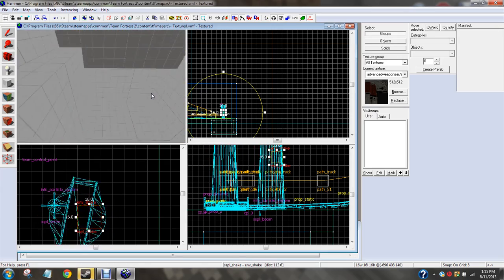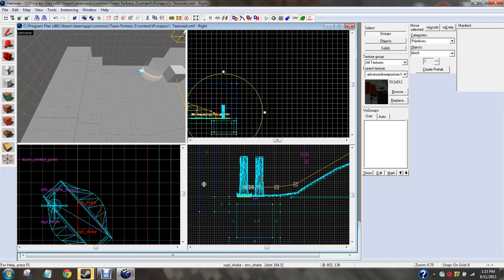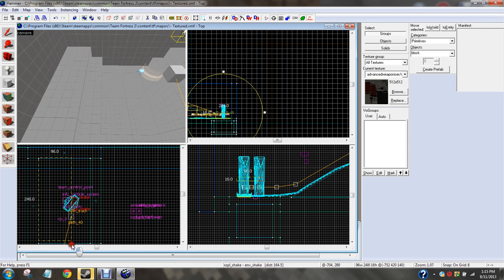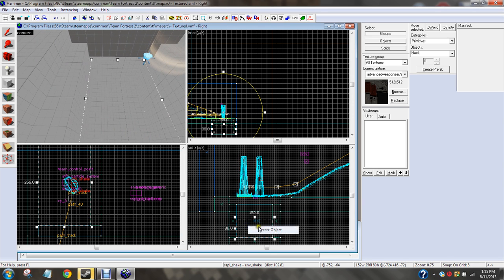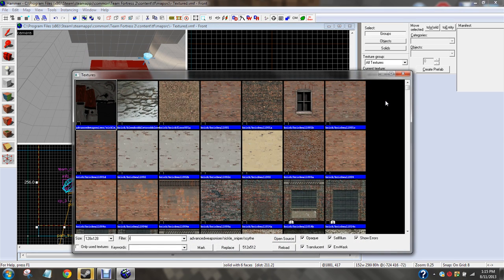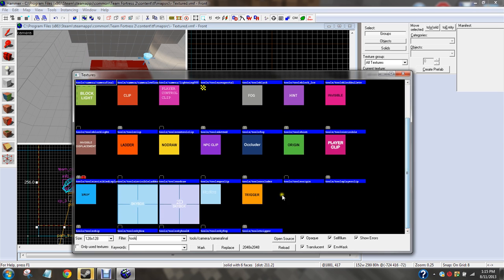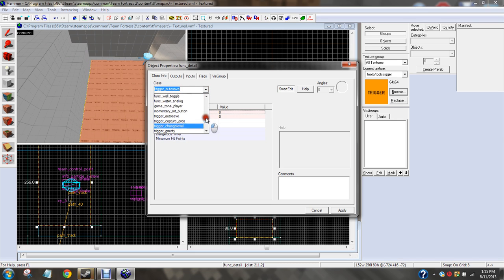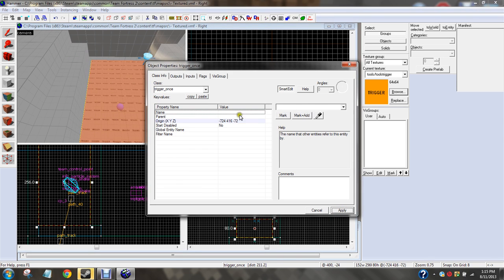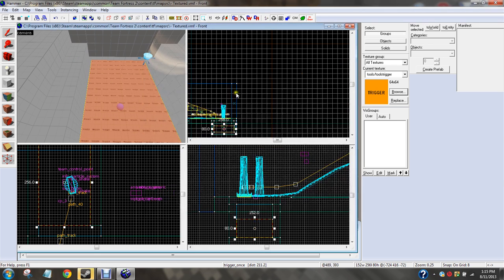Let's think what else I need. You're going to want to put down a brush where your pocket's going to be — let's say right around here, just so it looks right. Create object and we're going to browse, go for tools — not rules — go for tools, and we're going to go for trigger. Hit apply, hit Ctrl+T. We're going to do funk. Now we're doing a trigger_once.